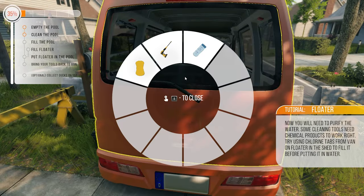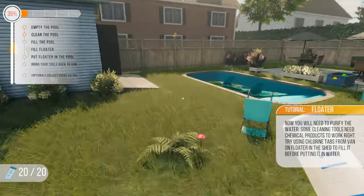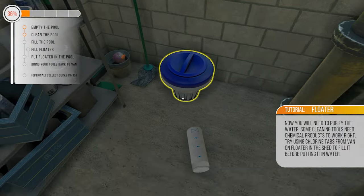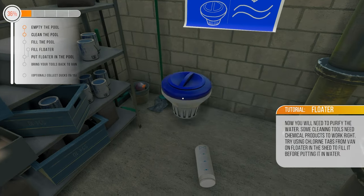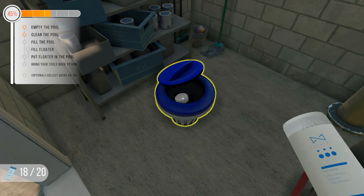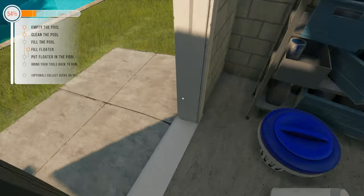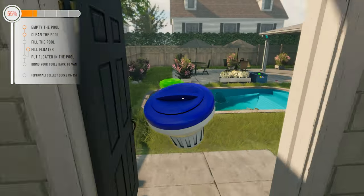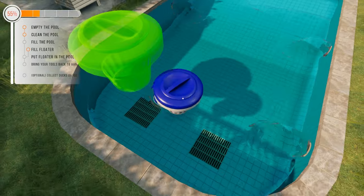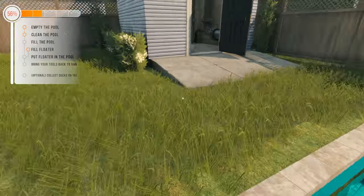Chemicals - grab that chlorine. Try using the chlorine tab on the floater in the shed before putting it in the water. Oops. There we go - how many do you put in there? That's enough. Chuck that in. It's in there.